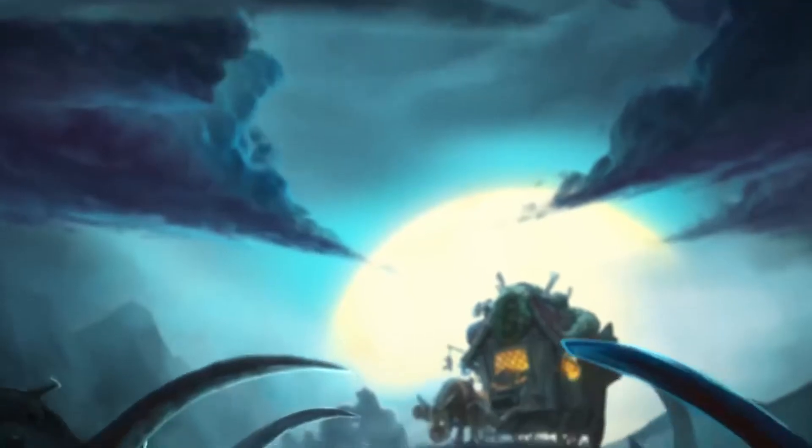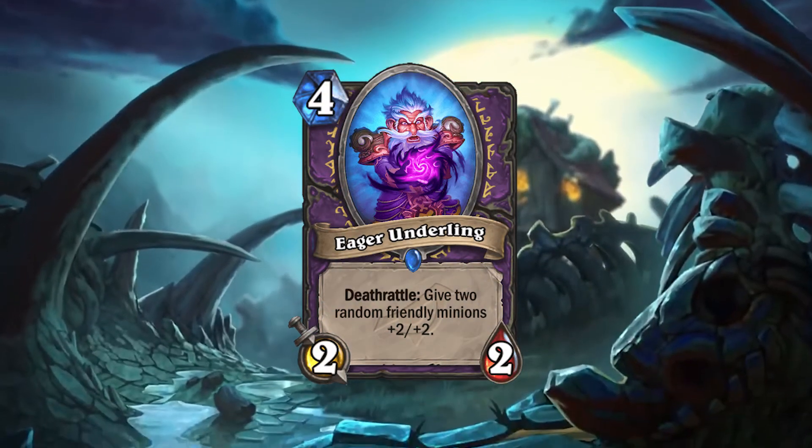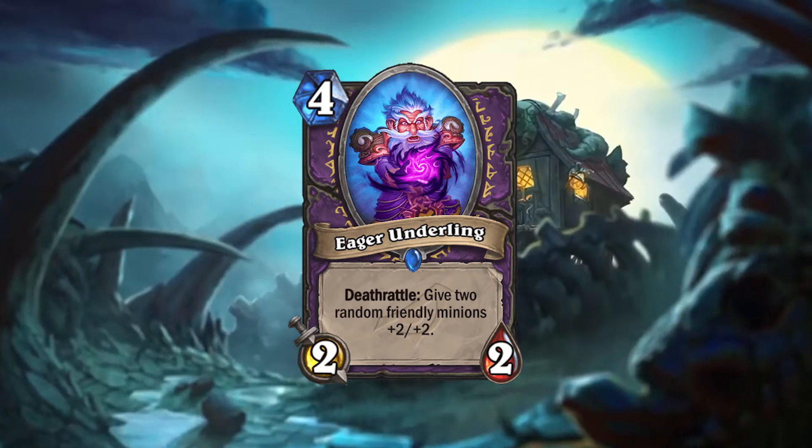The first card we have is Eager Underling, 4 mana, 2/2, Deathrattle: give 2 friendly minions +2/+2. I think this is kind of like Fungalmancer, but honestly worse. With Fungalmancer, when you give minions the buff, you get to control where that damage goes on the turn that you play it. It's kind of like you have a charging +2/+2, or charging +4/+4 on two different minions. But with the Deathrattle, it can very easily — especially with it being a 2/2 — be decided on your opponent's turn where those buffs are going to go and how those trades act.